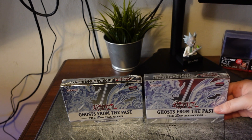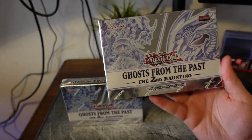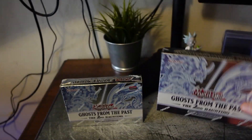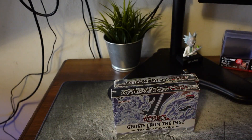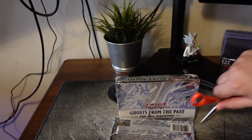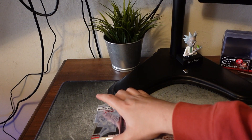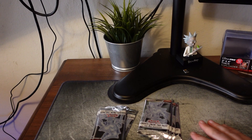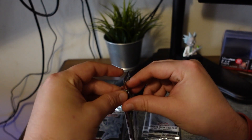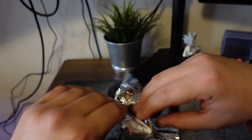Alright guys, so today we have two boxes of Yu-Gi-Oh! Ghost from the Past, The Second Haunting. This is the first edition in English. So we're going to open these up — I'll cut to me having to put all the packs out. Alright guys, here we go. I got both boxes open, turned off the fan — it was a little loud in the background. We're going to open these up and see if we can get the Blue-Eyes White Dragon we're looking for.